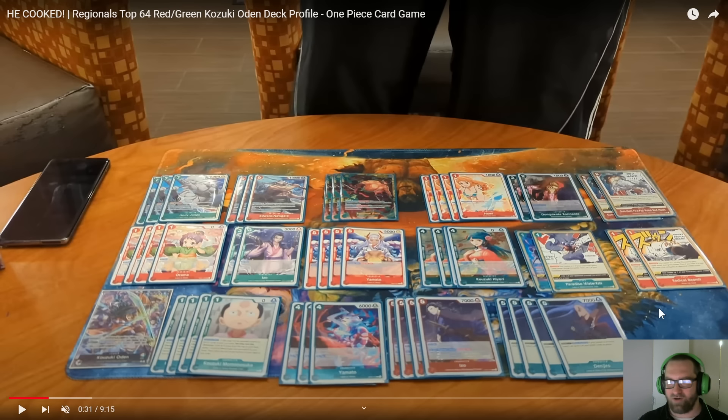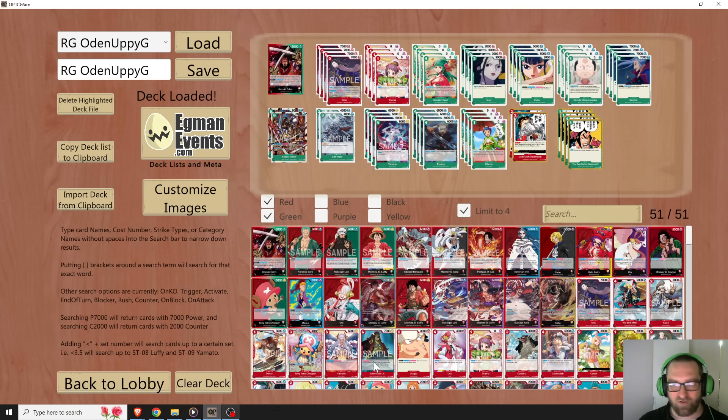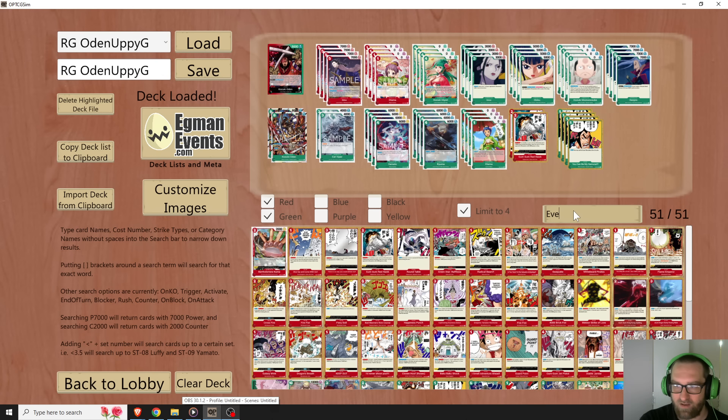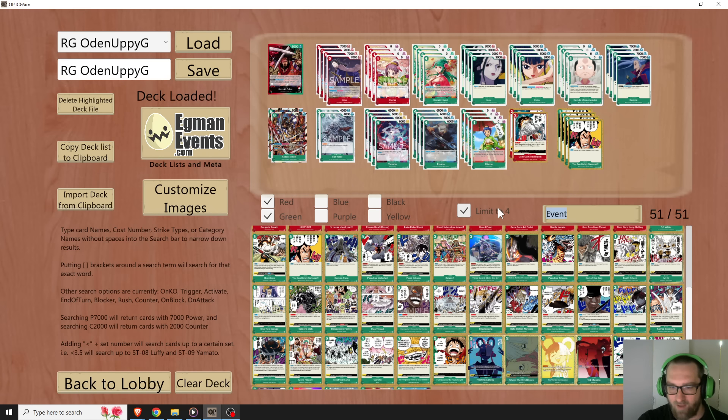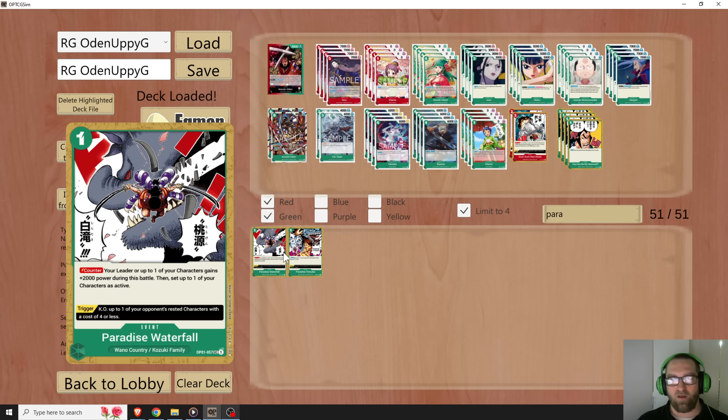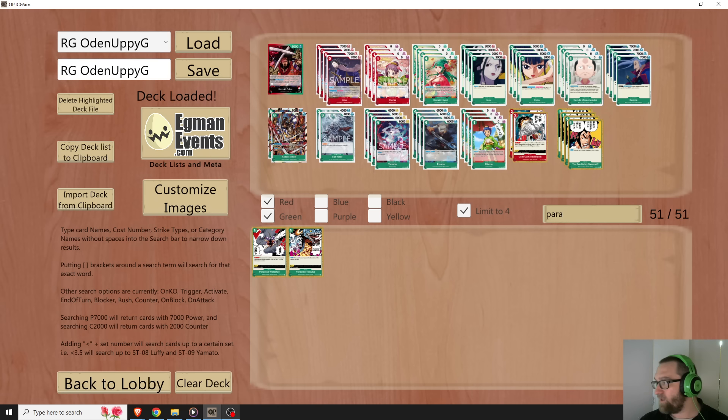No reason to talk about Radical Beam — we know what it does, it's just really good. Paradise Waterfall is a 1-cost 2K counter. Your leader or up to one of your characters gains plus 2,000 power for the battle. Then you can set up to one of your characters as active — so you can save your rested guys. And the trigger can pop a 4 or less rested character. It's just not a bad card.